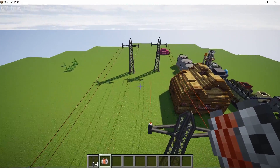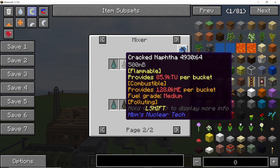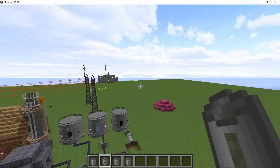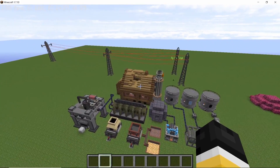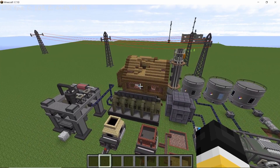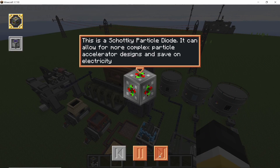Next up, you can now produce solvent from every variant of naphtha available — so four ways of producing solvent. Also, blood will now give heavy oil rather than crude oil.